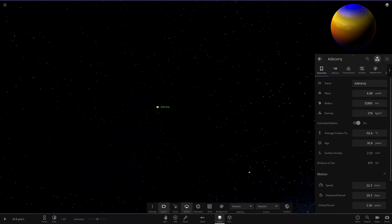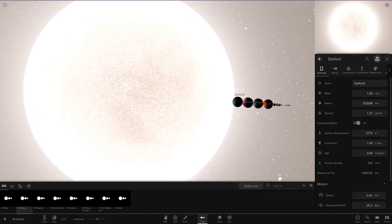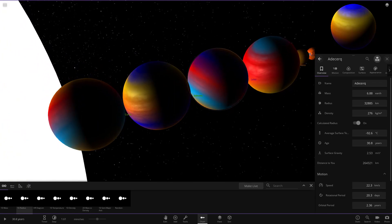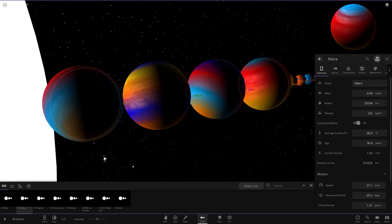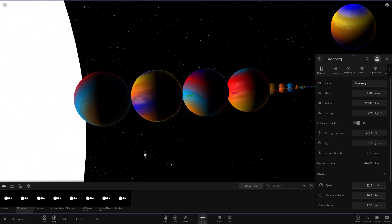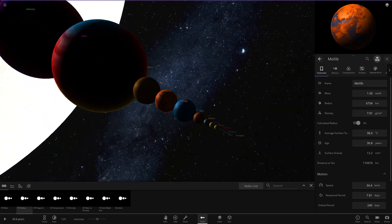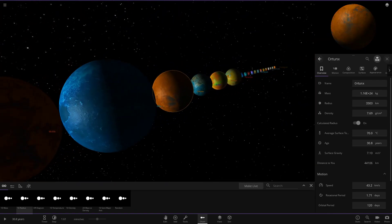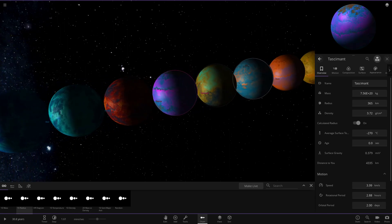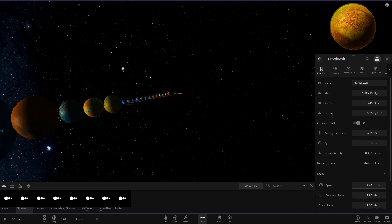Let's get a lineup of this system — short but sweet. Here are the gas giants: they all share similar colors — red, blue, and yellow. Pretty much every single gas giant has red, blue and yellow, apart from one that doesn't have red. You can see a clear trend. Then moving on to the rocky planets, most of them are oranges and yellows, with some variation. Orange and yellow is definitely the main theme in this system.